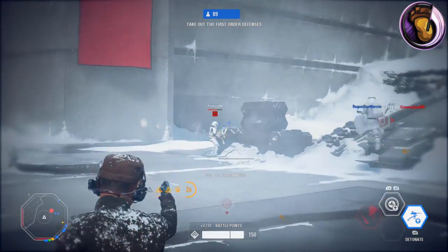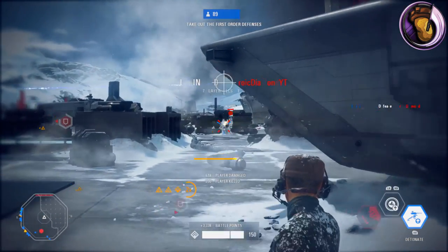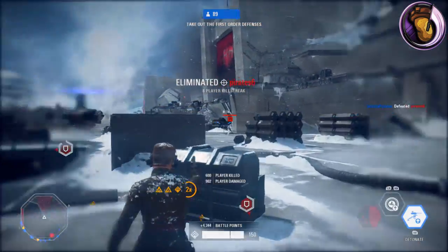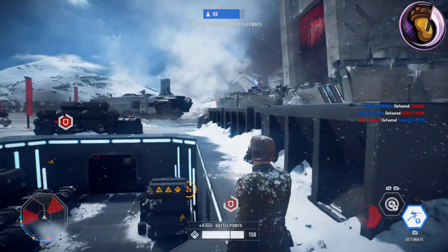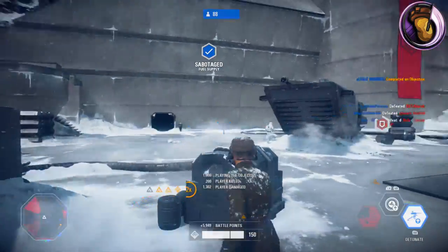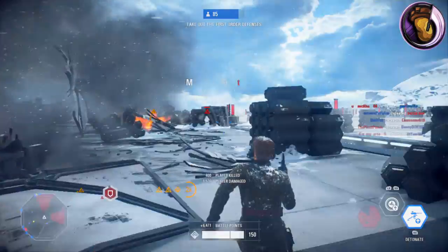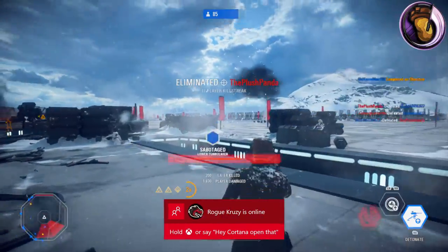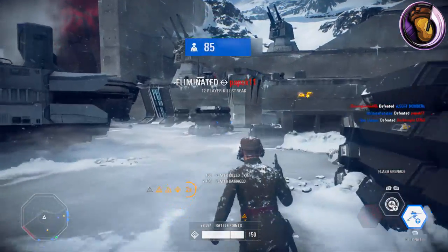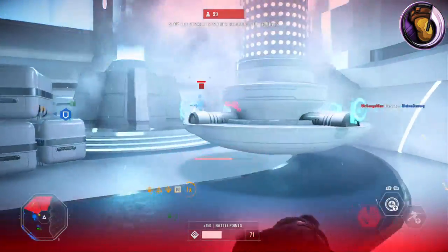The Blurg is the third blaster you can unlock for the Officer Class. To unlock it, you have to defeat 150 enemies with the Officer Class — you can use any weapons, any blasters, anything you need, as long as you do it with the Officer Class. The Blurg is one of the few blasters in Battlefront 2 that burst fire. Burst firing is when you press the trigger and the blaster shoots out multiple blaster bolts at once. The A280 has a similar mechanism. The base version of the Blurg shoots a two-shot burst, which can be modified through modifications.